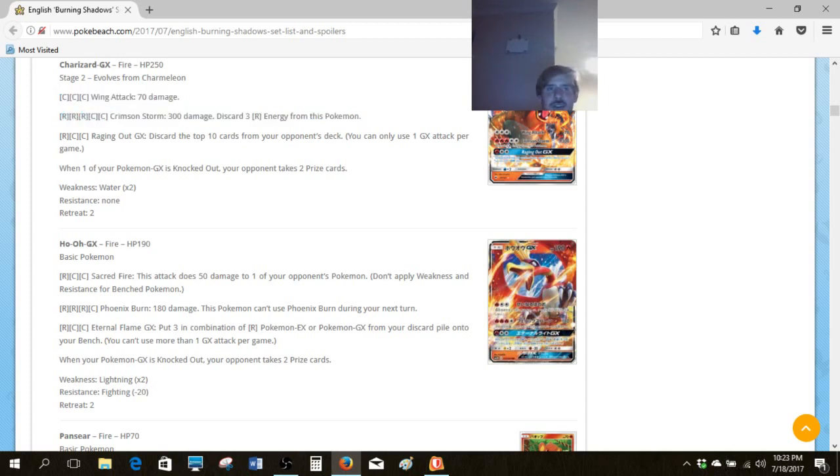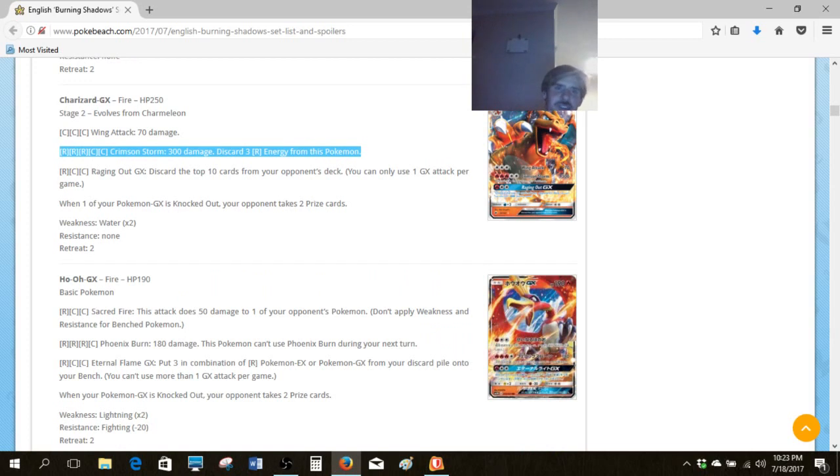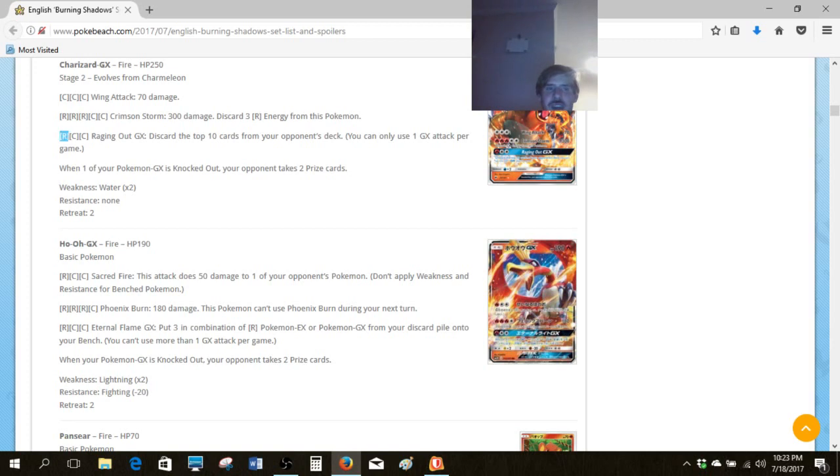We're taking a look at Charizard GX for the Crimson Storm attack, which deals a lot — that's essentially the new Mega Rayquaza. For collectors out there it's going to be an expensive card, but competitive players aren't going to care about it one bit. 300 damage means discarding 3 energy. And then there's the GX attack, which discards the top 10 cards of your opponent's deck — that can actually be pretty neat. The problem is, like the rest of Charizard's cards, it's just tough to get out in any format. Except maybe the pre-release format — that's possibly the best hope you've got.